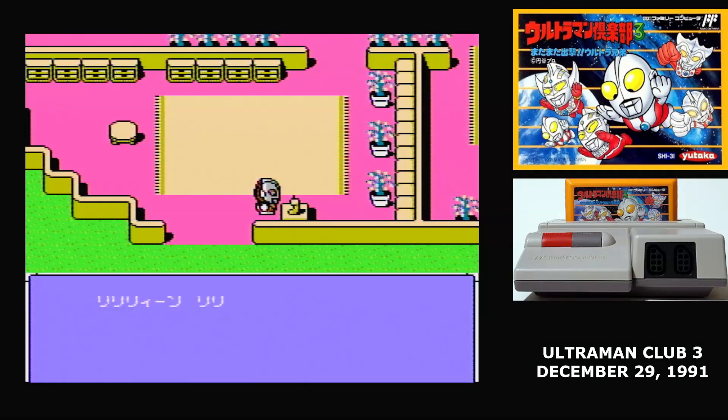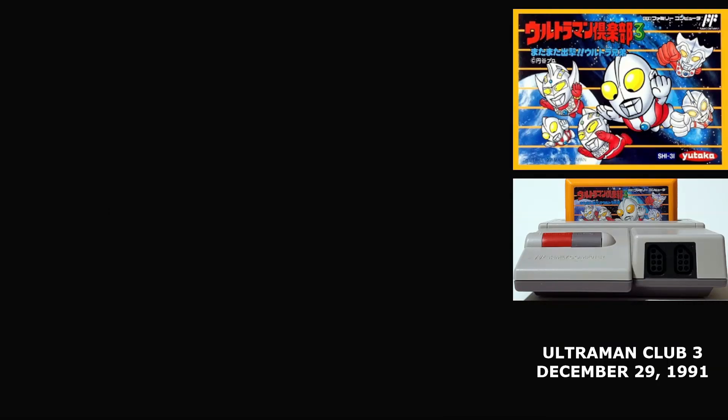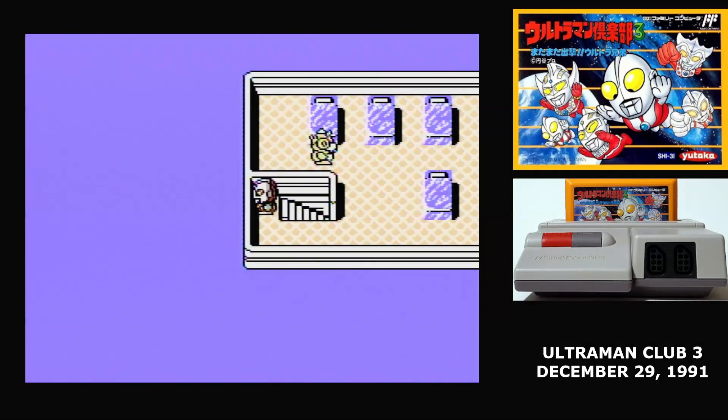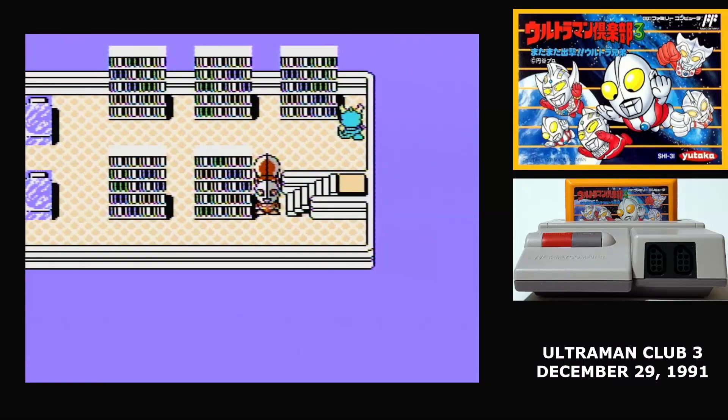The interface as you explore the world is pretty simple. A will interact with things, and you hit select to bring up your party's status. You can also check any important items that you have here, see what monsters you have in capsules, and save the game to its one and only save slot.